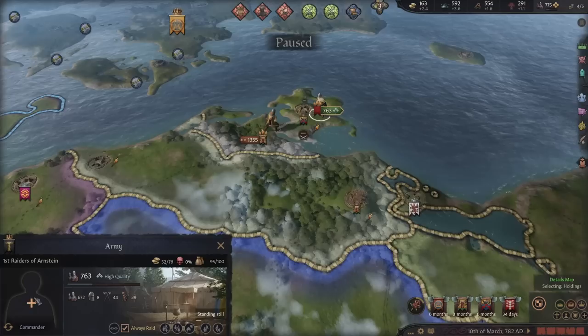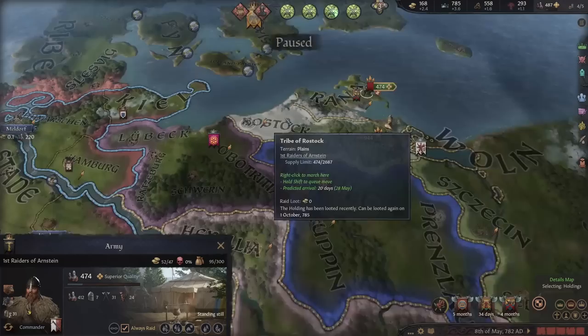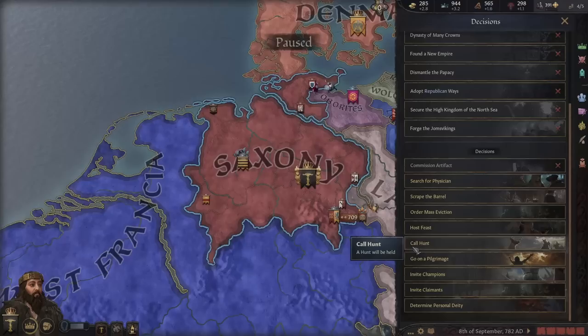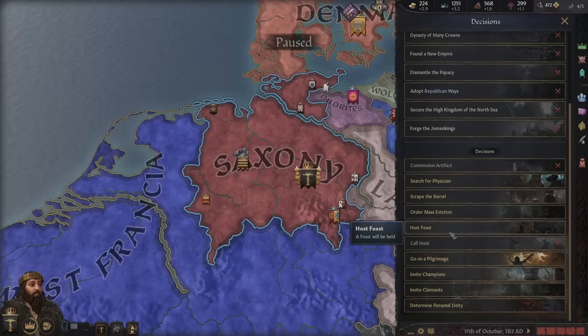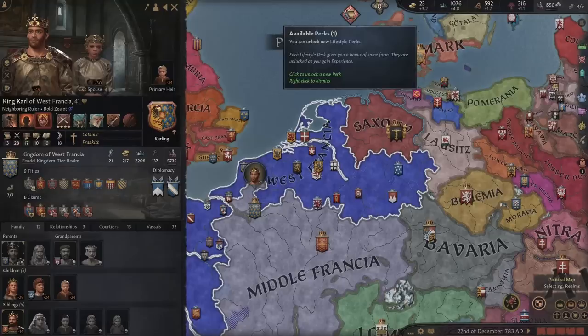We got attacked while raiding — couldn't believe it — but we smashed them all. That commander is absolutely nuts; that's why we ransomed him straight away — he's amazing. We're going to keep doing hunts and feasts to get prestige up and climb fame levels. Lots of sparring grounds are being built too, which means we'll have a lot of champions. Charlemagne also had children, so his realm won't be inherited into one piece just yet.